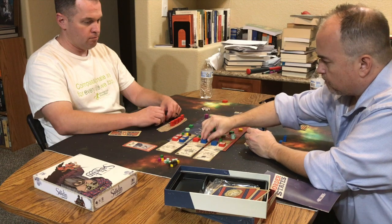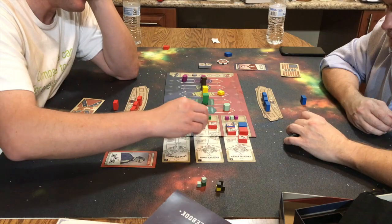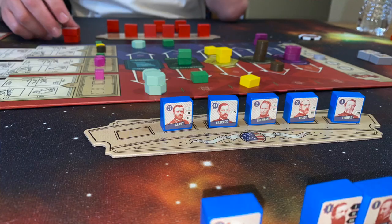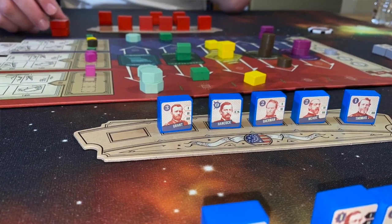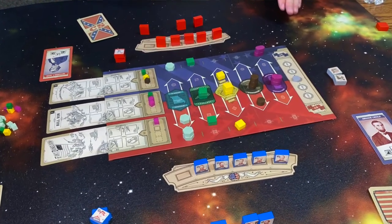So you and your opponent are going back and forth, selecting generals to plan battles, playing character cards, earning cubes for victories, and using those cubes to influence the tracks — moving those states closer and closer to your side to lock them in and secure victory. Whoever can get the most victory points wins Border States.